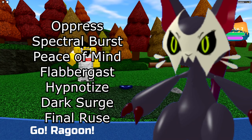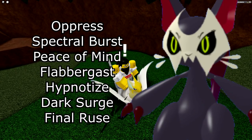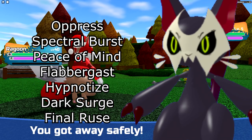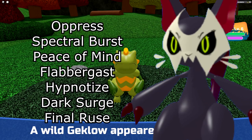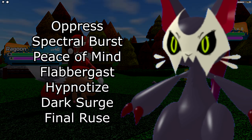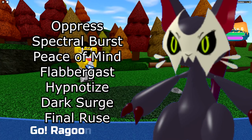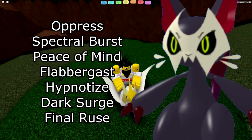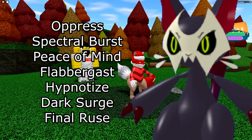Next is Duskit. For Spirit STAB you can run Oppress or Spectral Burst — Spectral Burst does more damage, but Oppress is mostly used if you're running Hypnotize. I'd definitely recommend Peace of Mind on most Duskits. You also have Flabbergast as your Mind-type STAB move. I run Oppress, Peace of Mind, Flabbergast, and Hypnotize right now. You also have the option for Dark Surge — I might swap Flabbergast for Dark Surge to hit Luminami better. You also have Final Ruse if you want to drop Peace of Mind, though I'm just putting that out there as an option.